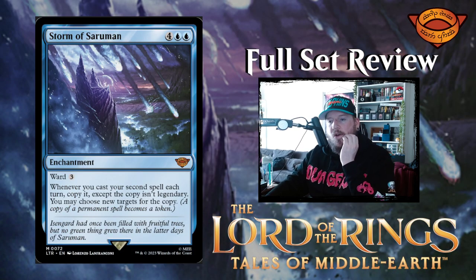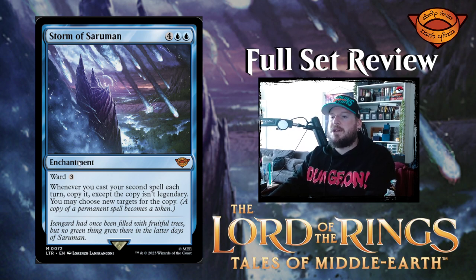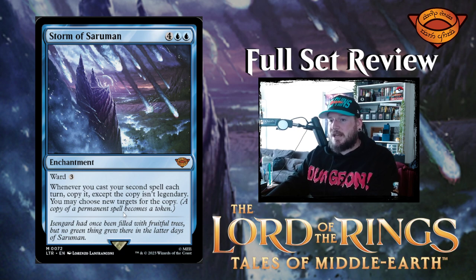Storm of Saruman — look at them there on that mountain just chilling, just blowing stuff up. Four blue blue for an enchantment with ward three. Enchantments don't normally get ward — that's pretty cool. Whenever you cast your second spell each turn, copy it; except the copy isn't legendary. You may choose new targets for the copy. That's big. So this is a six-mana enchantment with ward three, so it's hard to kill, and it makes copies of any spell. If it's a creature, it's no longer legendary. Pretty neat — I like that a lot.